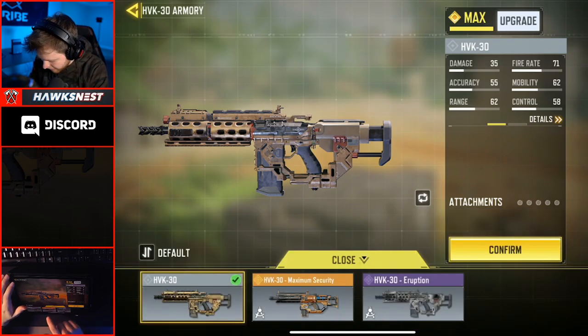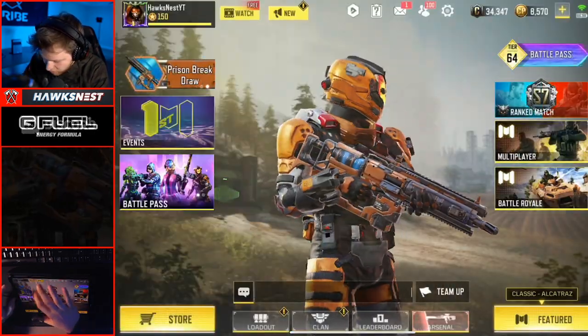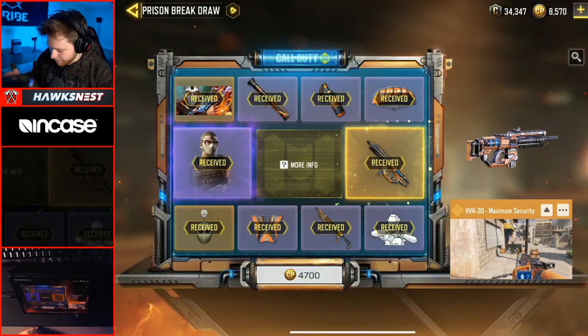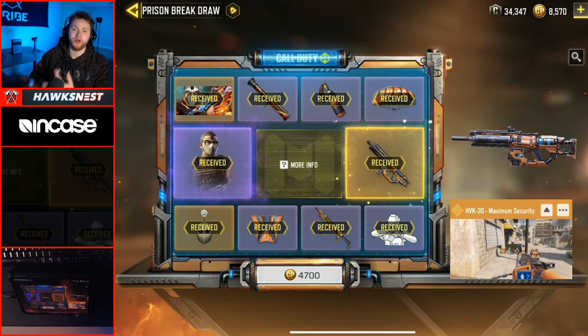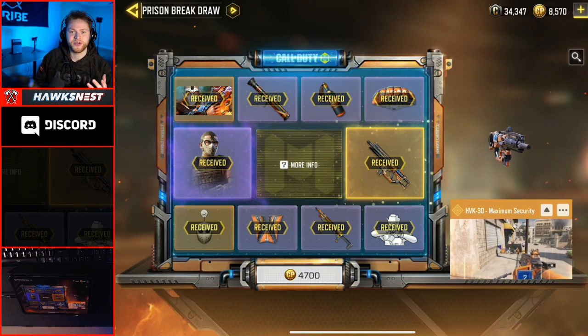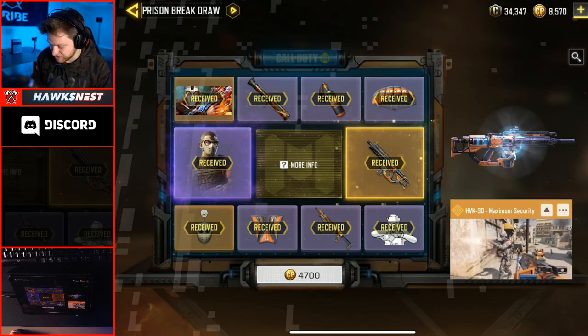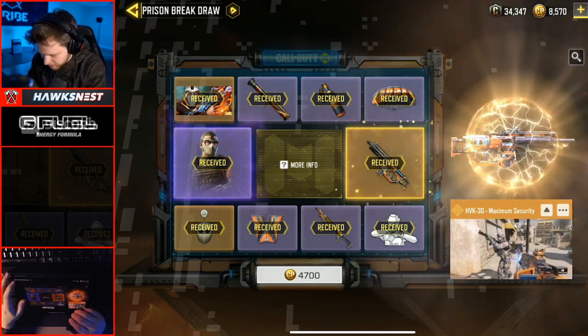If you want to get your hands on the HVK 30 Maximum Security, you can get it in the brand new lucky draw — the Prison Break draw. COD Mobile did give us one free draw, so definitely do your free draw. I've actually seen a couple people pull the HVK on their very first draw; it's super rare, but might as well try since it's free.